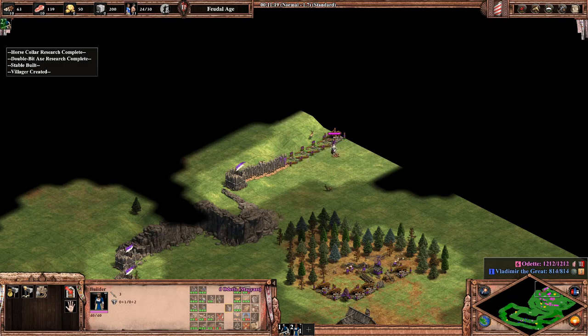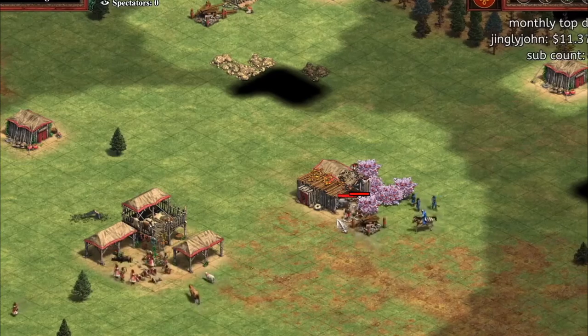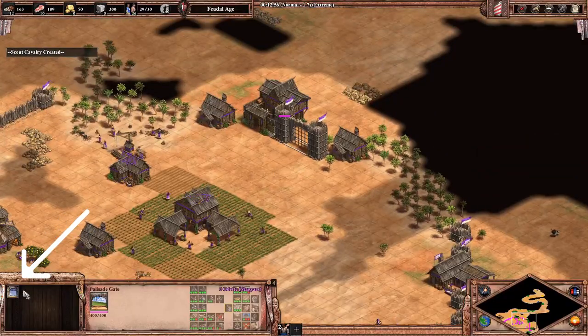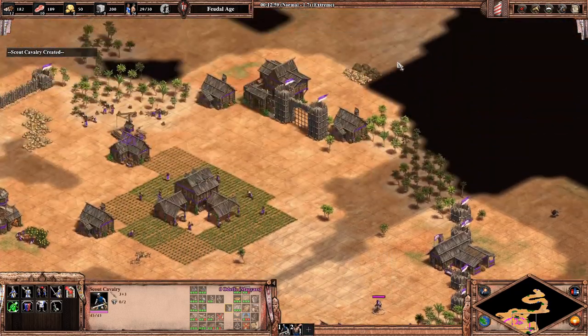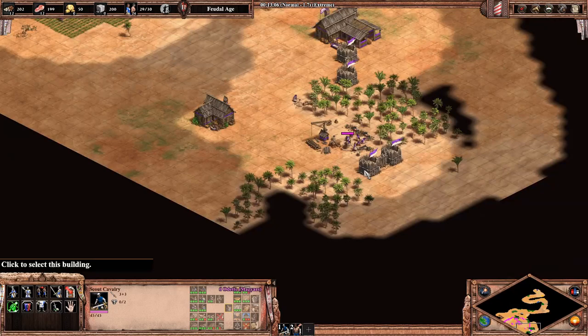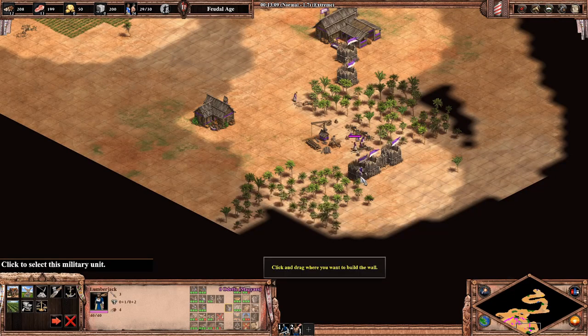This is also known as quick walling, although it's a bit cooler when you're actually being attacked. Locking your gate and sending a unit outside your base will allow you to see if there are any holes. And as the saying goes, there's always a hole.